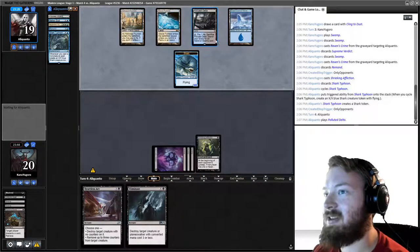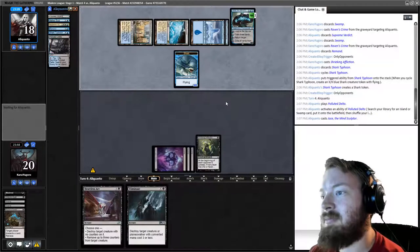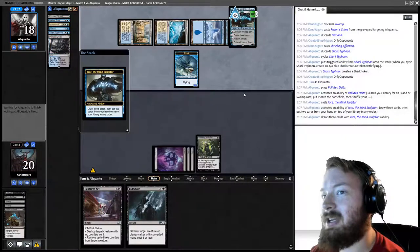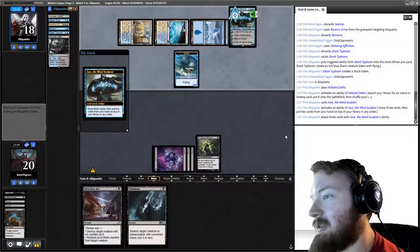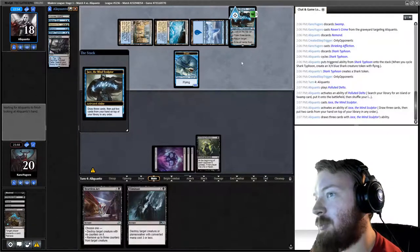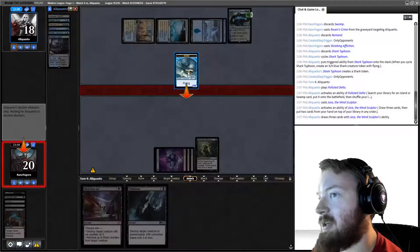We have things that can kill a shark. They play Jace the Mind Sculptor — that is a big deal. Unfortunately Eliminate cannot hit Jace; if it were Teferi we could. The problem is they're going to be drawing two cards a turn for a long period of time.